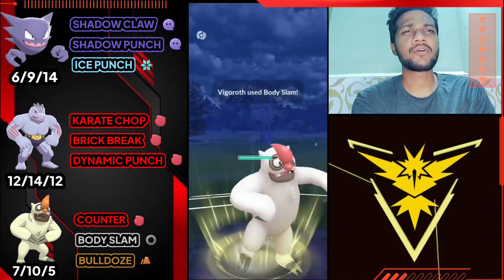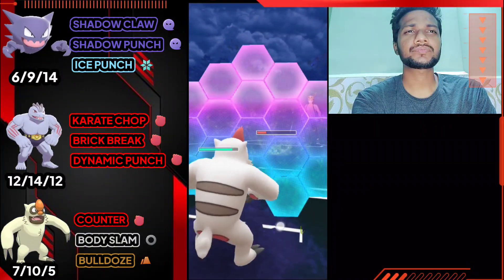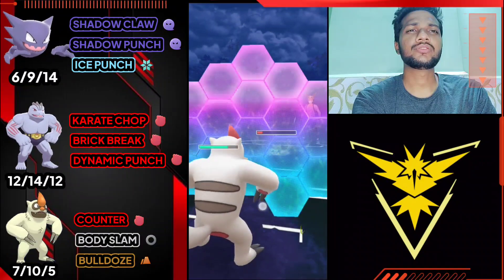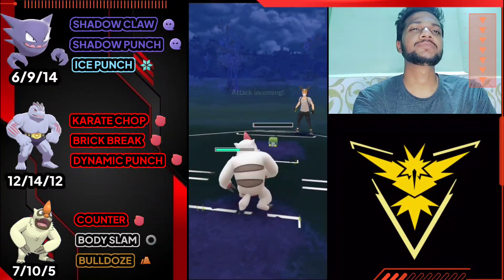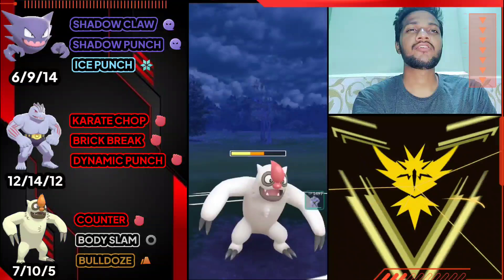Use Body Slam - he doesn't use shield. I think this one can knock him out but he just uses his shield, so I'm gonna use my shield as well. Let's farm on his whole health with Counter. Got another charge move ready - really irritating, got three charge moves.